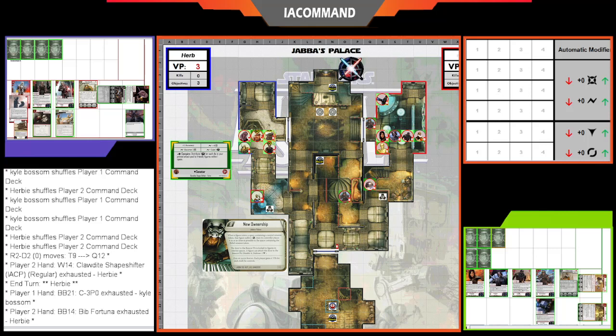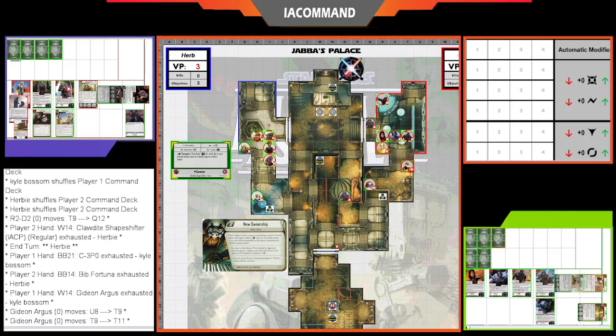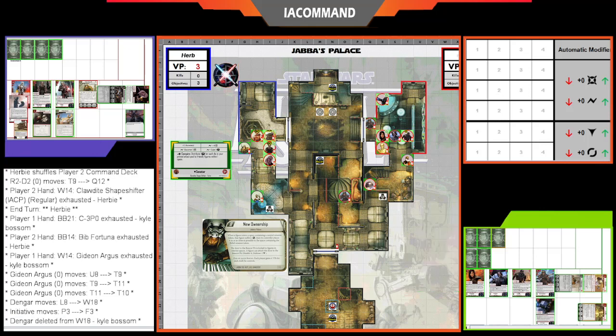Bib Fortuna activates for Herbie, focusing the Mandalorian and Mayfeld by spending one more victory point for that second focus. Gideon activates for Kyle, moving into an adjacent space to K-2SO — which gives him a power token from his own ability — then focusing the Z-6 trooper.